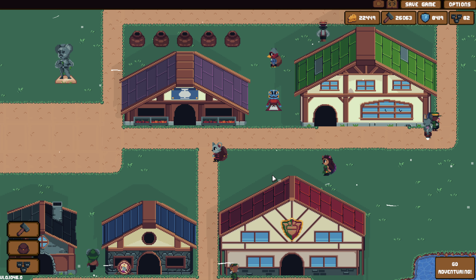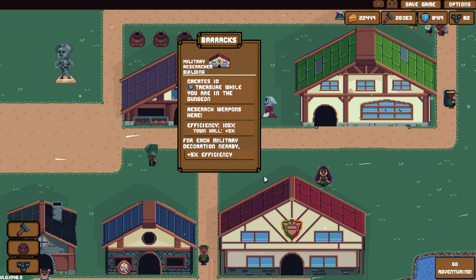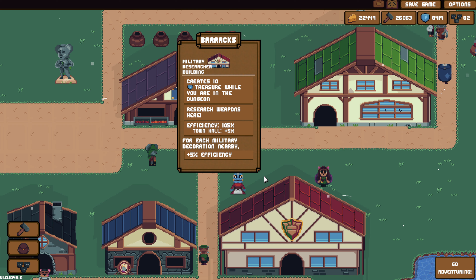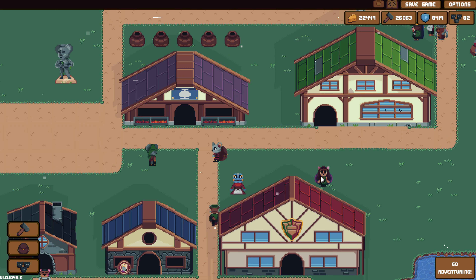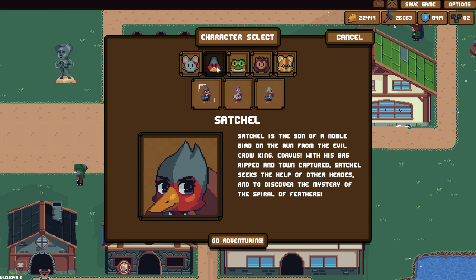Welcome back, this is Roberto Lionheart, Lionheart Lodge, back with more Backpack Hero on your double feature today. And today, in this second video, we are going to take out Satchel.